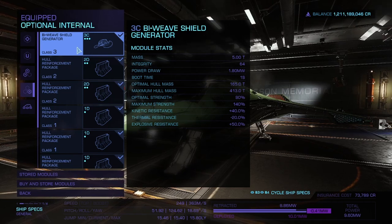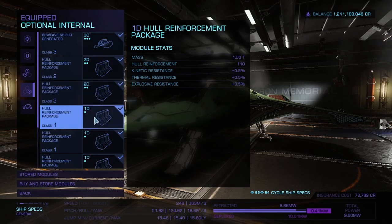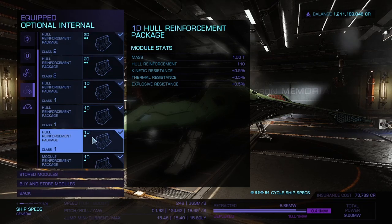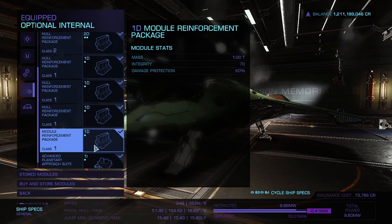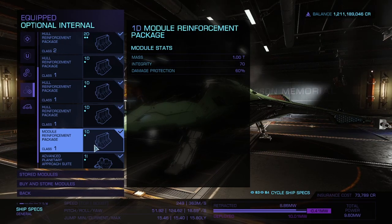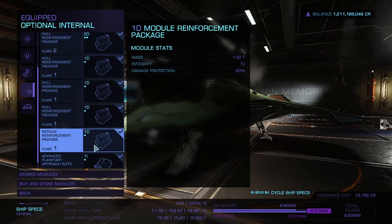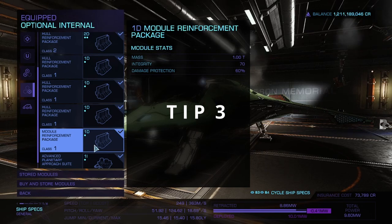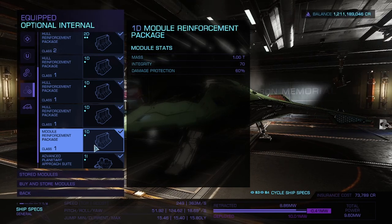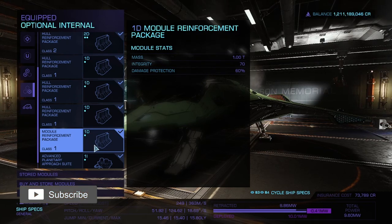And speaking of hull, I have heaps of reinforcements. I've gone with two 2D hull reinforcements, three 1D hull reinforcements, and a 1D module reinforcement. The hull reinforcements thicken up your hull making it harder to break down, and the module reinforcement makes it harder for individual modules to be knocked out. For example, if your thrusters get knocked out you just spin in space — though you can try a reboot via the right panel under ship, or get a friend with repair limpets to help you.